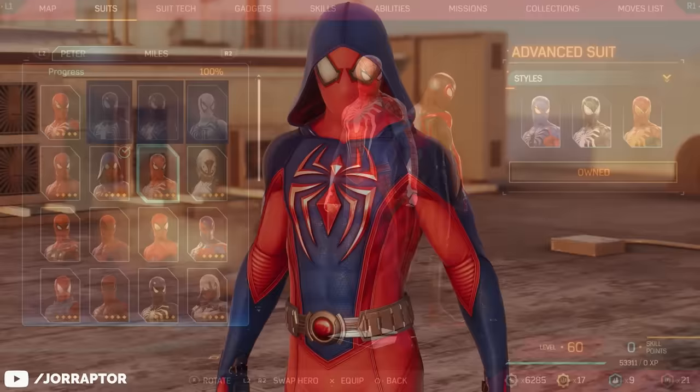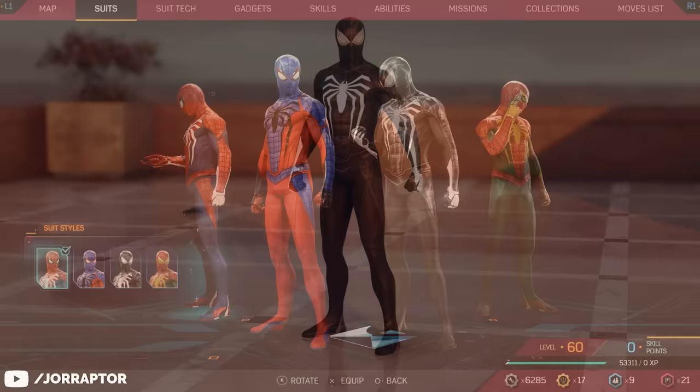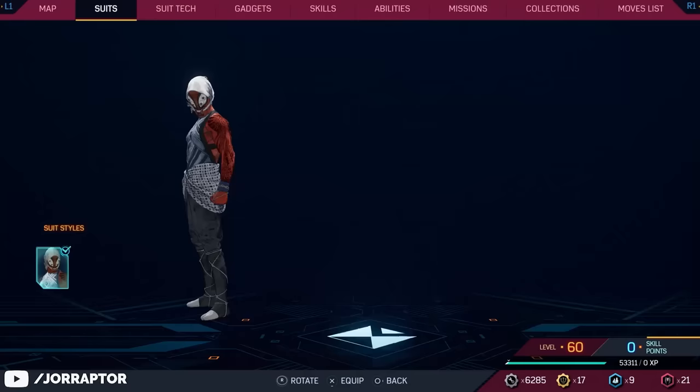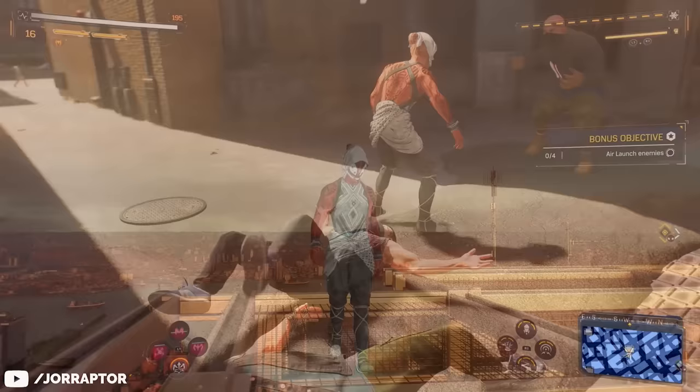The regular Scarlet Spider suit is also in the game — more on that in a second. After that second main mission you can also unlock the regular Advanced suit with a very cool black colorway. The Kumo suit is an Insomniac original with a really unique art style and look. It blends well in some environments — I used it quite a lot.